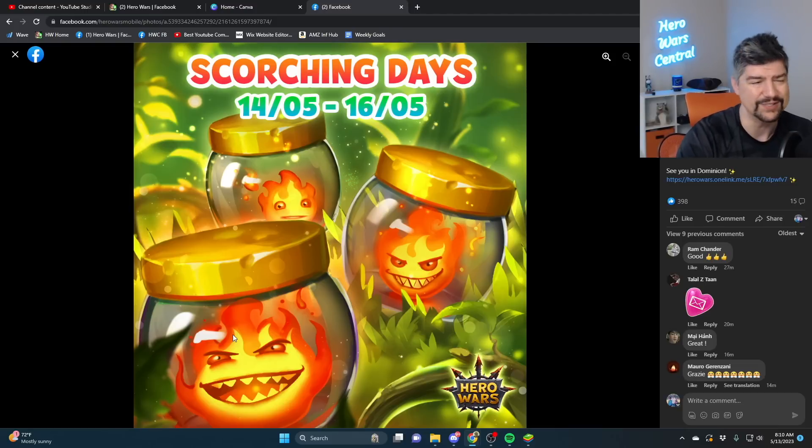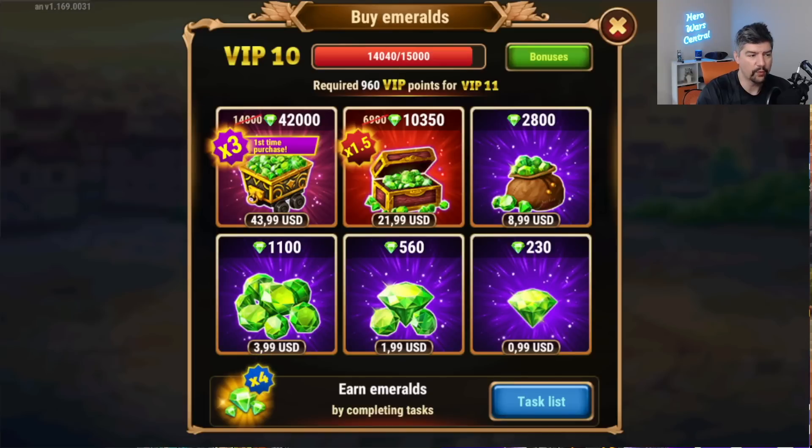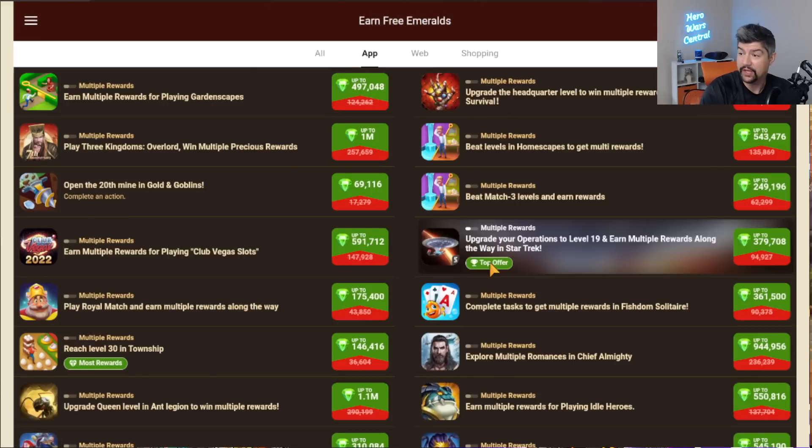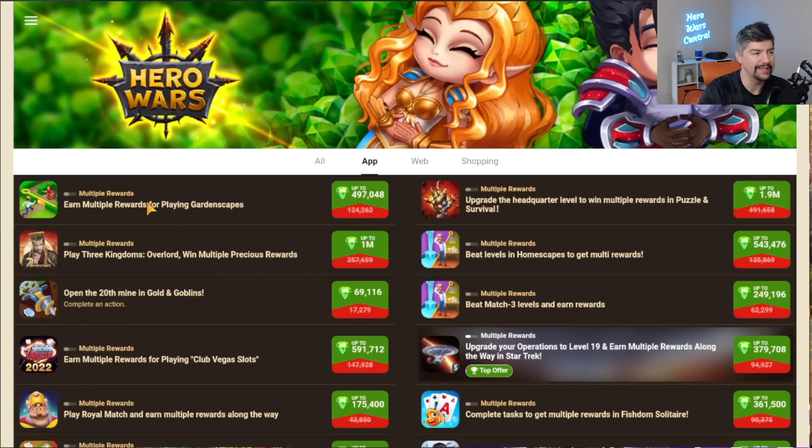There is a times-four task for Emeralds that's live right now — looks like it's going to be live for the next one day and 14 hours. Unfortunately, iOS players won't get access to this. But you can see here completing one task would earn me roughly 500,000 Emeralds, and another would earn roughly 1.9 million Emeralds. The problem — and it's absolute garbage — is that if you complete some of these rewards too quickly, you're not going to get the rewards and Tapjoy will suspend your account.